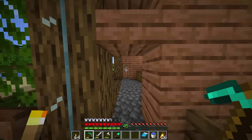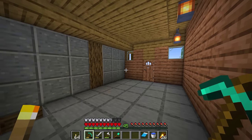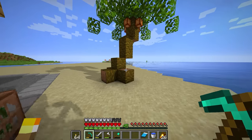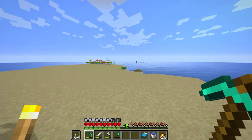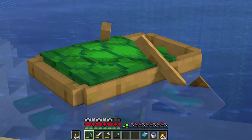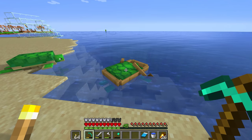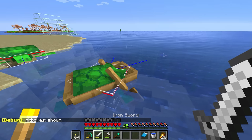Hey guys, what is up - the Neocubist here. Welcome to episode 14 of my chill hardcore survival let's play in 1.18. In yesterday's episode - I won't spoil it if you didn't see it - I will spoil however that we found a turtle stuck in a boat, and it's very sad. So I am going to free the turtle. I'm going to turn on the hitboxes so that no turtles are injured in the making of this.